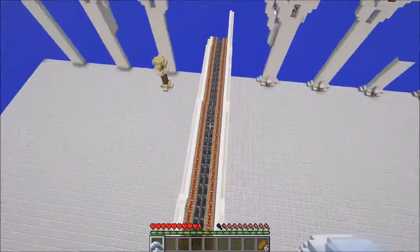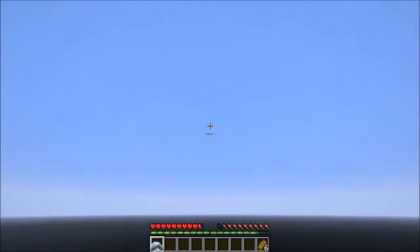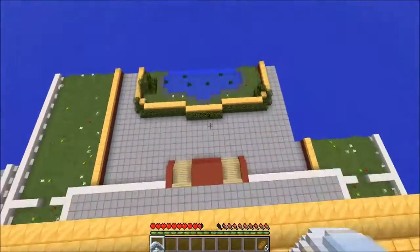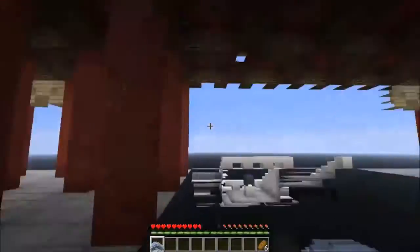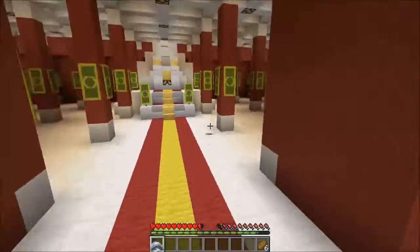Continuing underneath this arch and through the tunnel, up over the inner wall, through these trees and through the little columns in the palisade, and finally finishing at the palace.